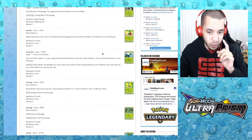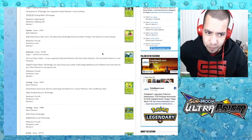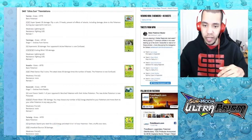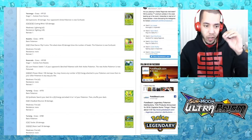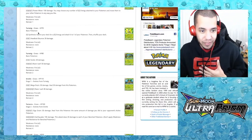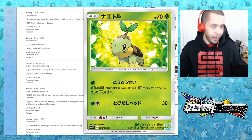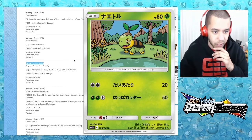Next up we have Roselia. Paddle Dance is a three-coin attack doing 30 damage times number of heads — garbage. Then the other Roselia has Lure Poison: switch one of your opponent's Pokemon with their active Pokemon, and that active Pokemon is now poisoned. That could be decent in pre-release. This set apparently plays really well with Generation 4. We have Turtwig — my favorite gen 4 starter — with Synthesis to attach a grass energy.